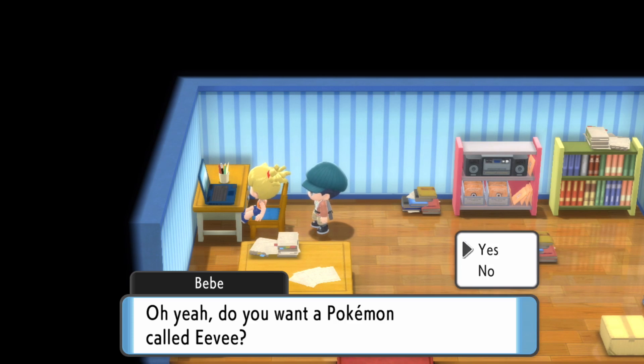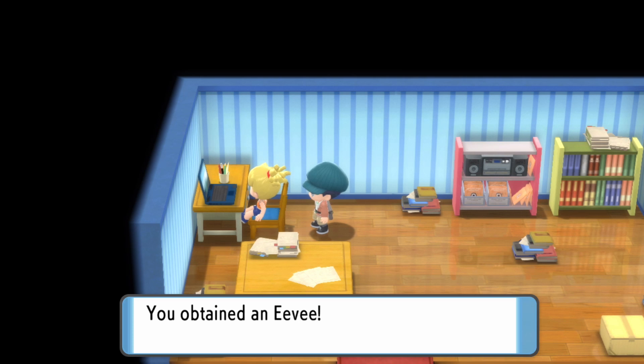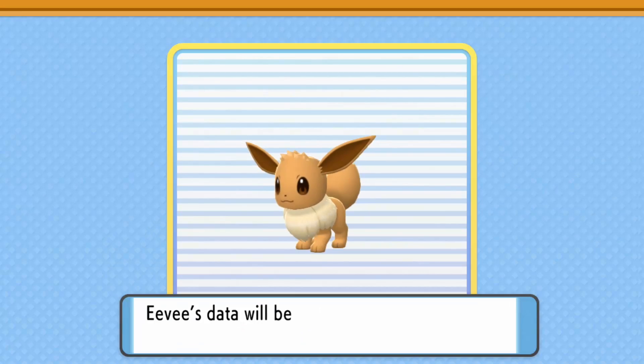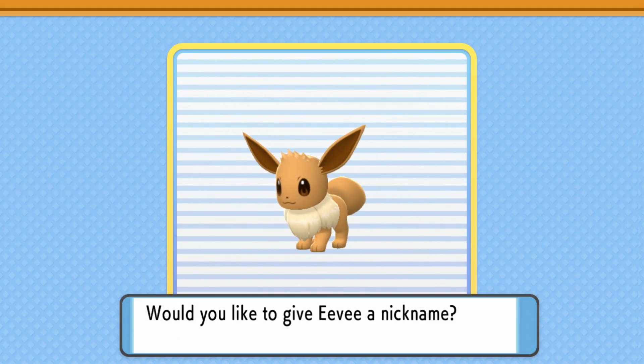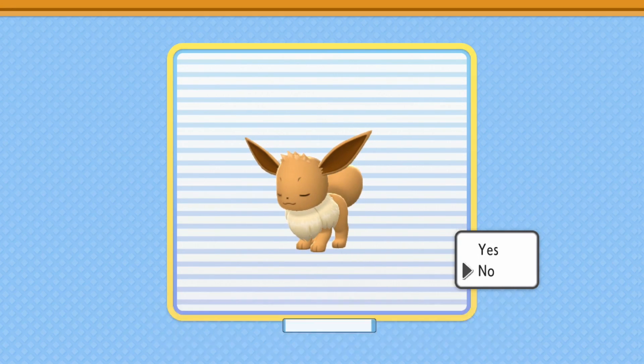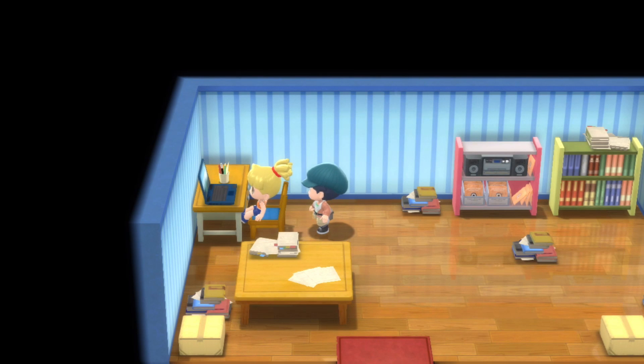Do you want a Pokemon called Eevee? There you go, now you be good to it. I would have been very very good to it if I got this before the post game, because before this game came out I really really wanted to have a Glaceon on the team to play through the game with. But now it just kind of doesn't matter too much — but if you want Eevee, that's how you get it. Nice and easy.